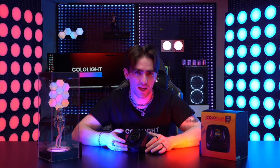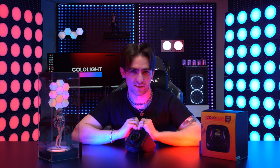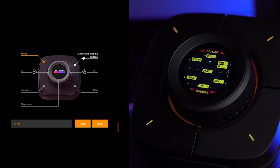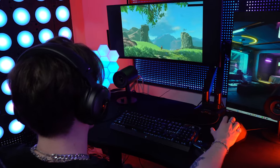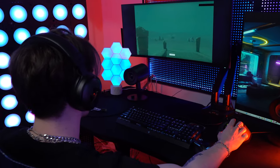ColoPlay has 4 buttons plus a knob, supporting up to 7 hotkey settings. We've set 7 hotkey settings for you by default. You can choose to customize the settings for these hotkeys by downloading the ColoPlay client from our ColoLite website. Here are a few recommended uses: adjusting the volume while playing games or listening to music, office shortcuts, and game startup keys.